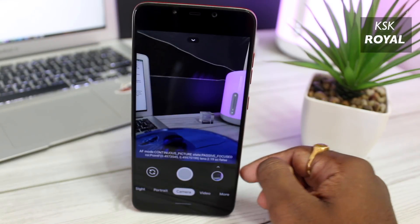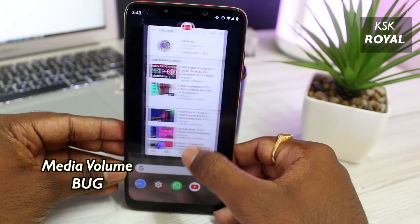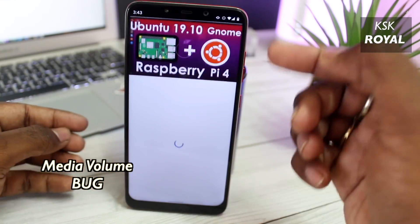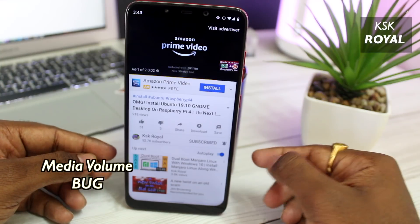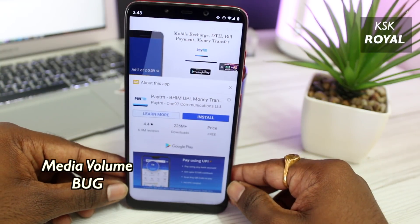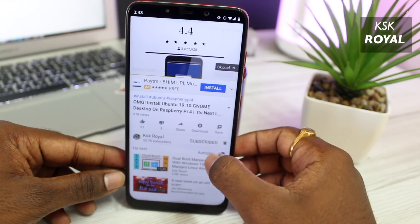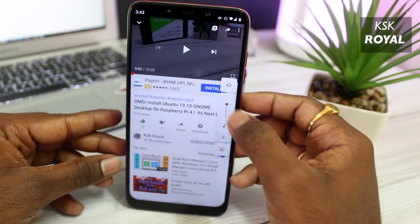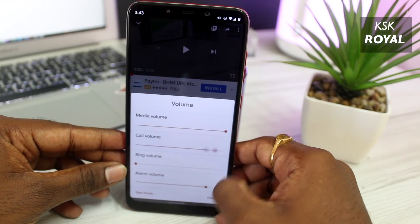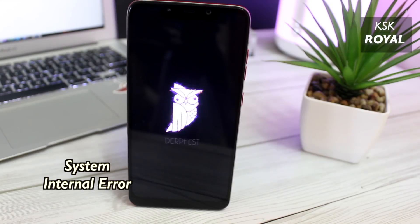Con number three is the volume bug. All Android 10 ROMs suffer from this issue. If you're watching a video and get interrupted by a call, after hanging up you'll notice the audio goes to mute when you resume playback on YouTube. The same applies to ringtones, notifications, and call volume. This can be fixed by adjusting your volume sliders manually whenever you face this issue.